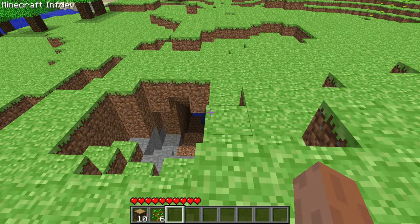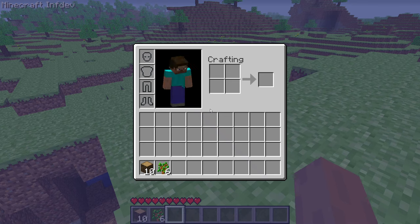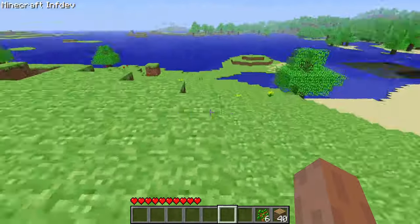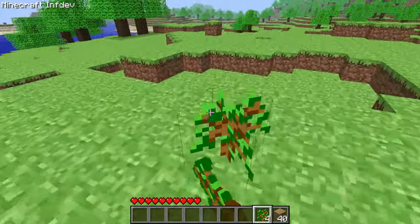I couldn't open my inventory, so I opened my controls and saw it was set to I by default — I mapped this back to E. I then discovered a lovely quirk with the older versions: you cannot shift-click to craft all of your materials, and you also can't click and drag to place them in your crafting menu.